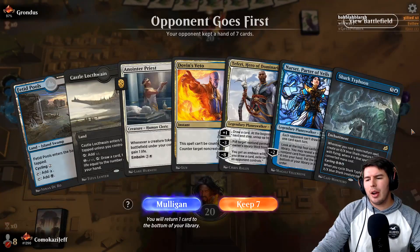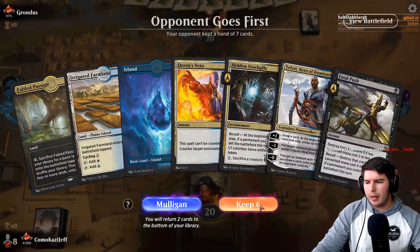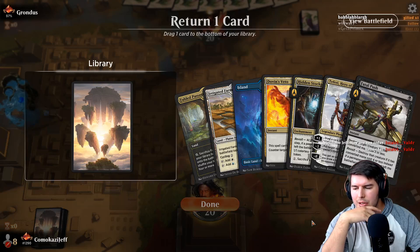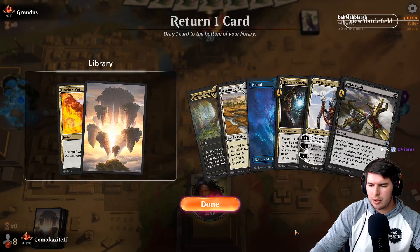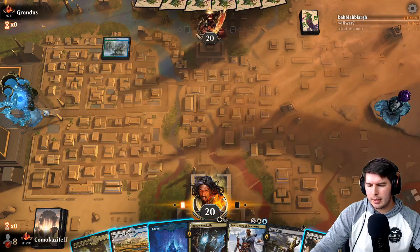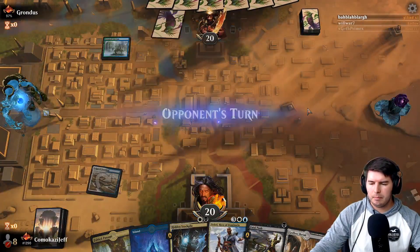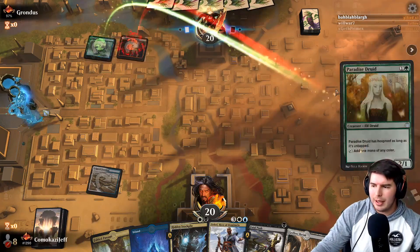Up against Grandas — we don't think we can keep this hand, we need the white mana, so we mulligan. This is better — we have Fable Passage, though we need to find black mana with it. Should we hold on to Teferi or just drop Dovin's Veto? Having counter spells is nice but we don't know if they're playing non-creature spells yet. We play like this. Botanical Sanctum — typically played by either the Simic Flash deck or the Neoform combo. Here we go — this is the Neoform deck. We hold up Dovin's Veto to counter the Neoform.